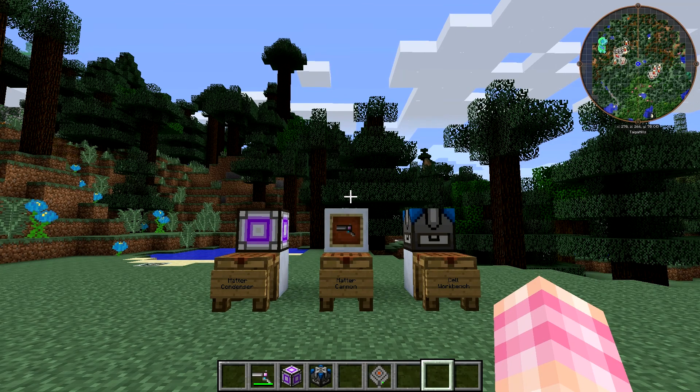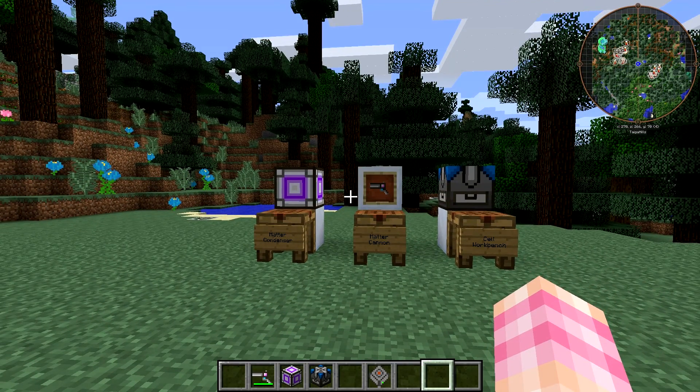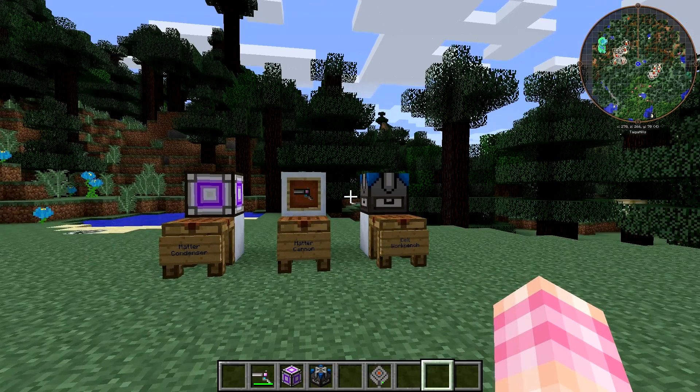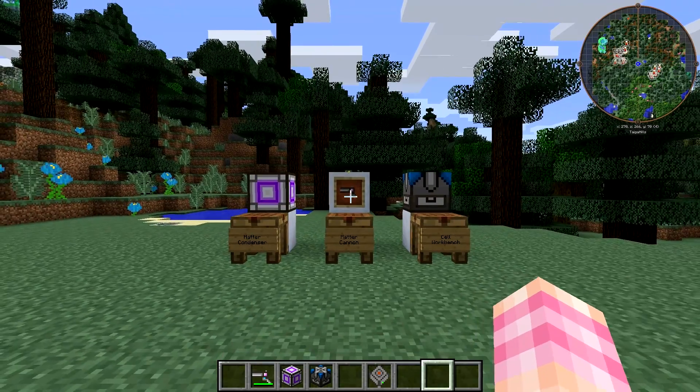Hello friends, SentinelH here, and welcome back to our Applied Energistics tutorial series. In this episode, we're going to take a look at the Matter Cannon, which is the gun in AE2. To talk about that, we're also going to talk about the Matter Condenser and the Cell Workbench, both useful things when you're going to be using this Matter Cannon.